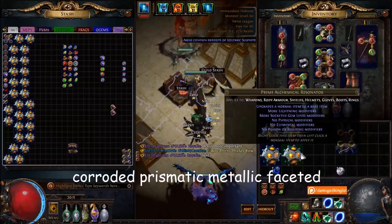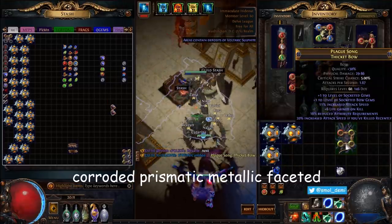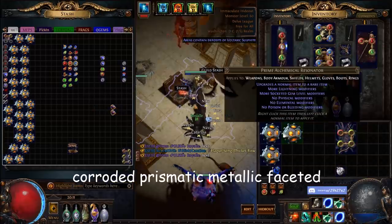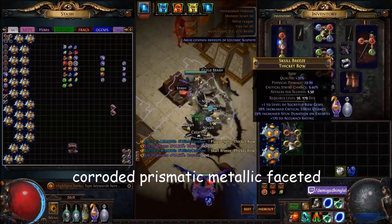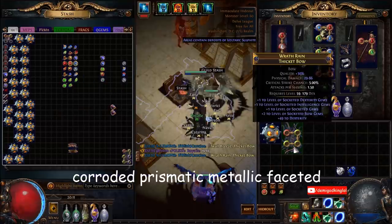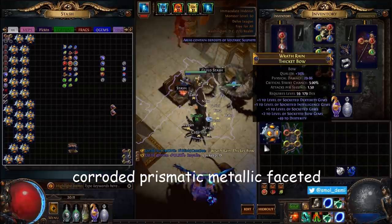Let me put these over here. Attack speed — to attack speed if you killed recently, that's kind of cool, but again, not plus two bow gems. That one just sucks. Natural plus five — there we go! And it's dex, but it's got int. The int's bad I think. Let's keep that.